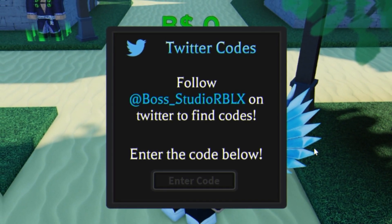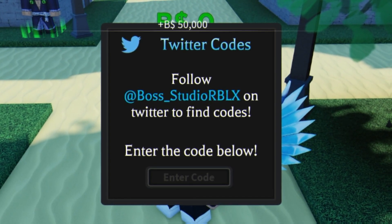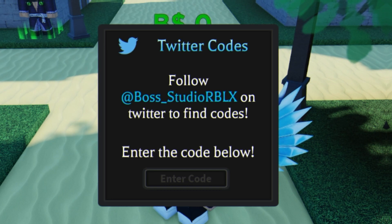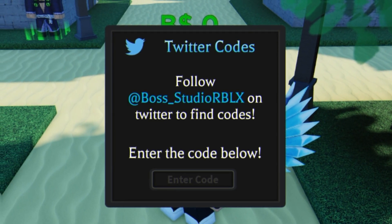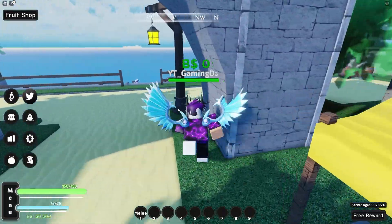Next, redeem the code THOUSANDLIKES — in all capitals — and enter that one for another 100,000 cash. There will also be another new working code once the game hits 5,000 likes.